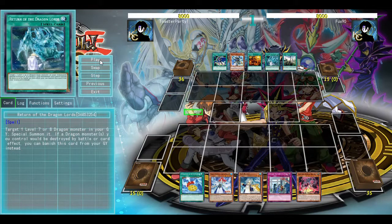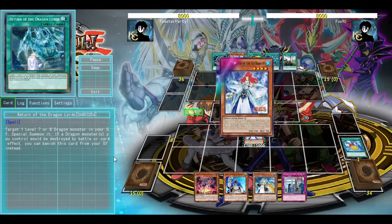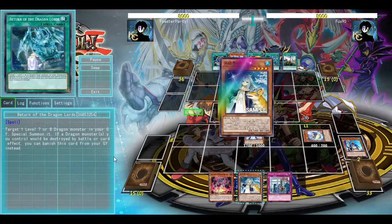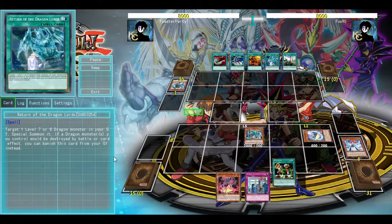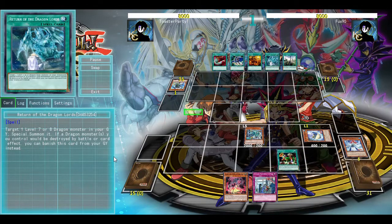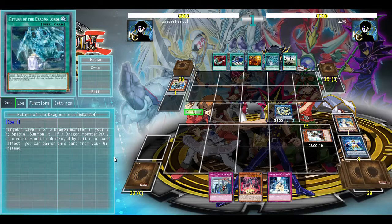Back with Game 3 and our hand is looking pretty good — and they're also looking pretty good. I'm going to start off with the Medallion of the Ice Barrier, going into Ice Barrier Miko, going into Gigabyte, looping for one. On Reasoning they call it right. Going to go into Coral Anemone — but here's where I did something really stupid.